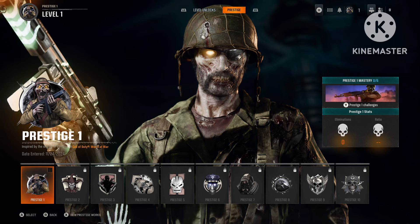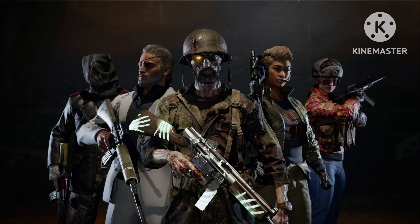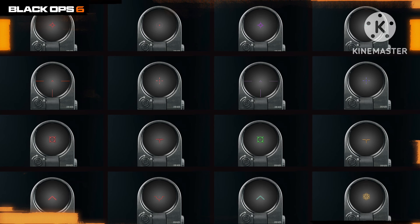It's only the first prestige level — once you unlock it, you get that operator skin. It's a Weaver Nocturne operator skin, and this right here is what's really ticking my bells. And have you seen it? It seems like Mason — or rather Reznov — is alive. What is going on?